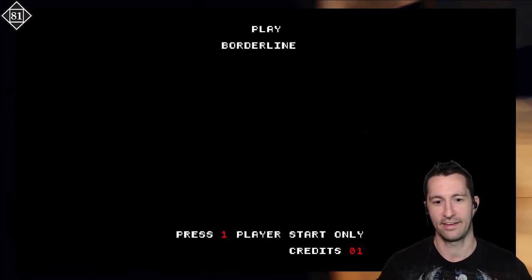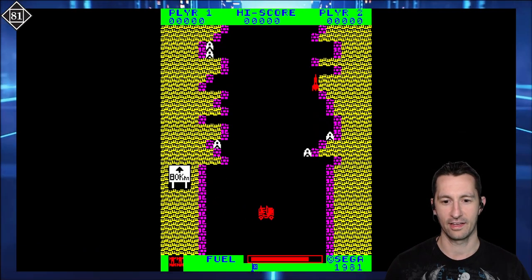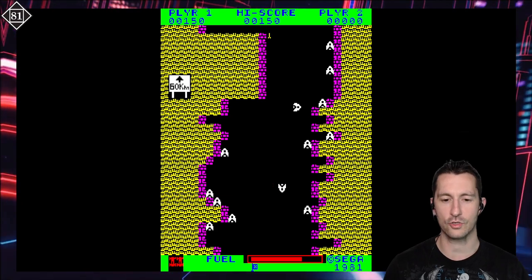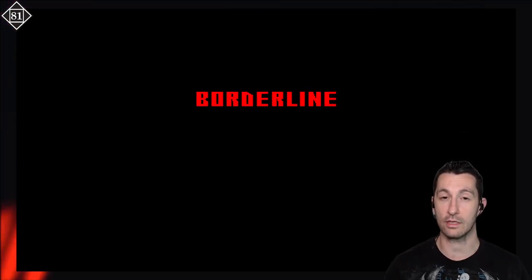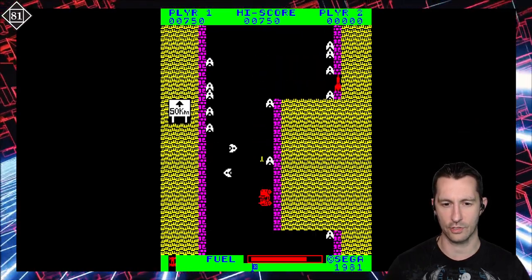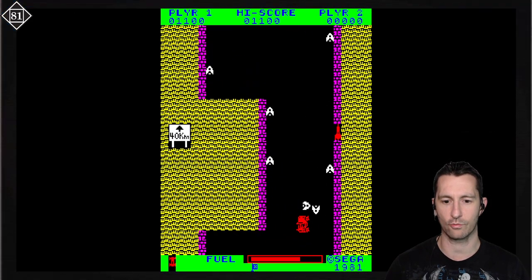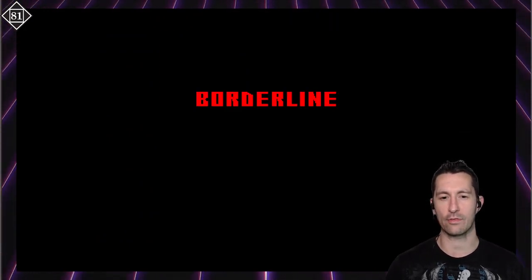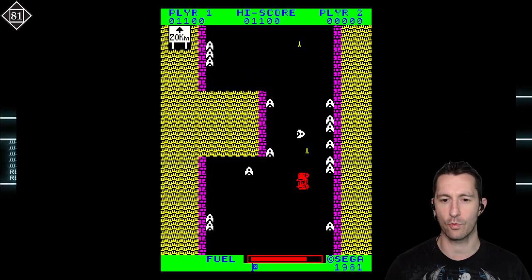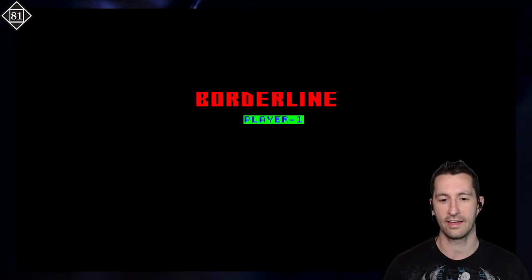Let's put a coin in and see what it's like. First time checking out Borderline by Sega. It looks like we got different things on the sides we can shoot. As far as controls go, it works really well. The scrolling is a little weird to get used to because it's doing almost frame by frame. It's really cool that we can shoot multiple bullets at once — love that. And I have a little wiggle room to move the jeep at the bottom, so I'm not fixed to just left and right.